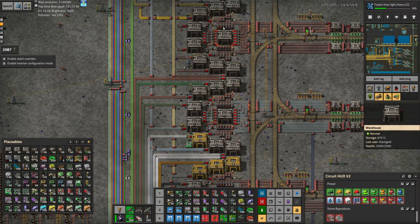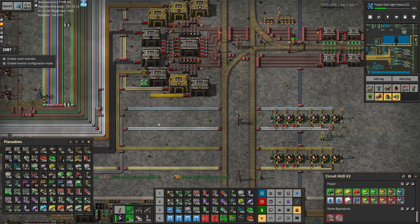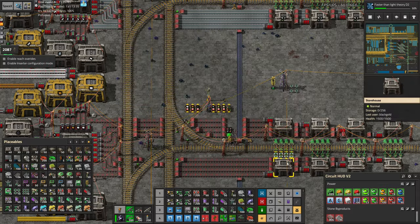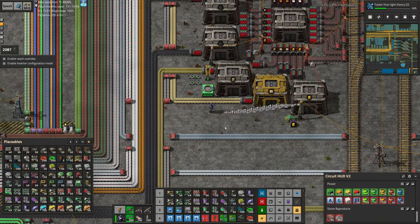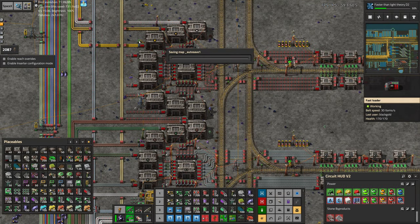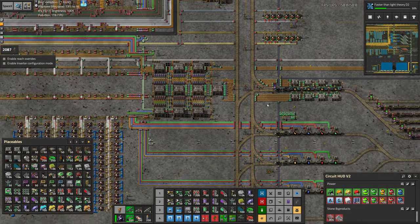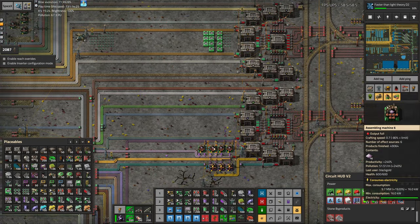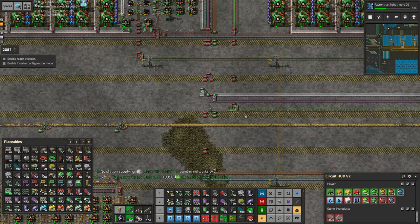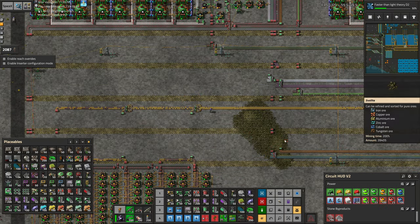It looks like we made a request for gold twice. There's one down here that's going to nowhere, and one up here that is going somewhere. So let's get rid of that gold request and use an active provider to get rid of all of that. We do have a buffer chest, but only so much will fit in here. Starting to barely back up on green circuits, but we are. So given enough time, all of this gold science should stabilize again, and then we'll see what the next issue is.